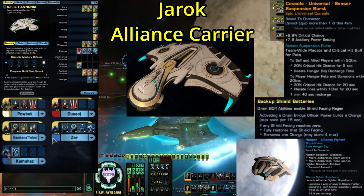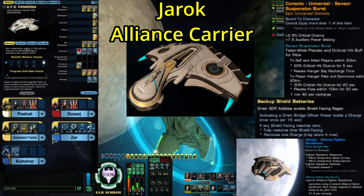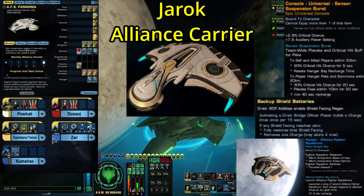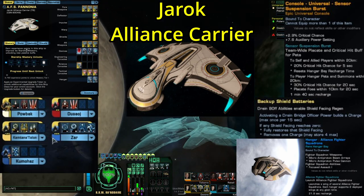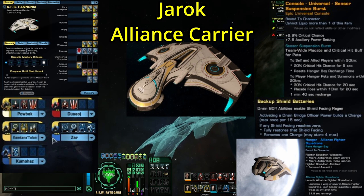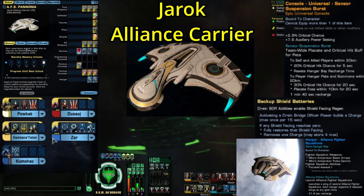I should also point out that this ship does use a warp core. Because of a teaser that Cryptic put out on their official Twitter account, there were rumors that this ship might have a singularity core. It doesn't — it has a warp core, and trust me, that's a good thing. Apparently this ship is also supposed to have a turn rate of about 8 degrees per second, which is actually pretty impressive for a carrier. The ship is going to be surprisingly maneuverable for one of its size.